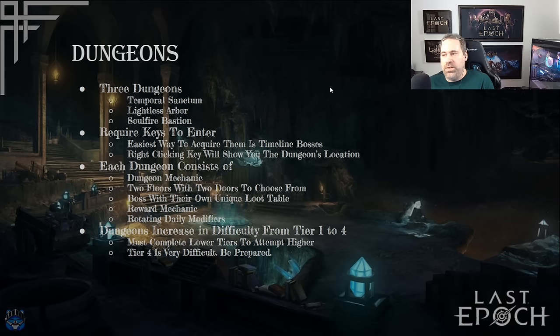The dungeons are a different endgame system that's completely independent from the Monolith of Fate. There are currently three dungeons: the Temporal Sanctum, the Lightless Arbor, and the Soul Fire Bastion. Each requires its own specific key to enter — you can't interchange them. The easiest way to acquire these keys is from timeline bosses, which have a much higher chance of dropping dungeon and arena keys. Once you have a key, right-clicking it will show you where the dungeon is on the map, making it easy to find.